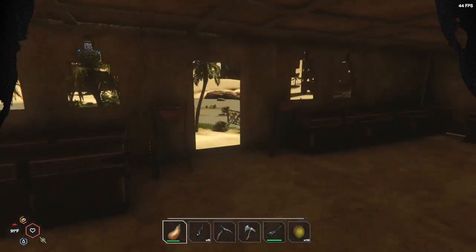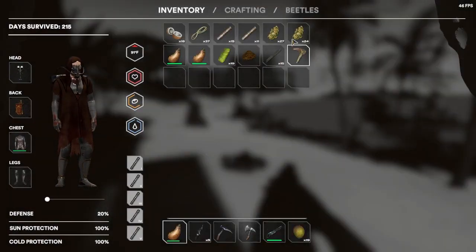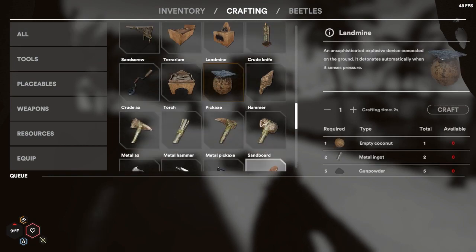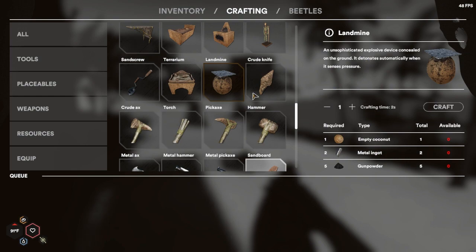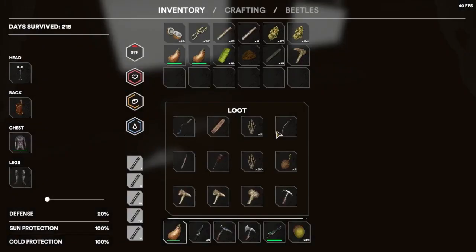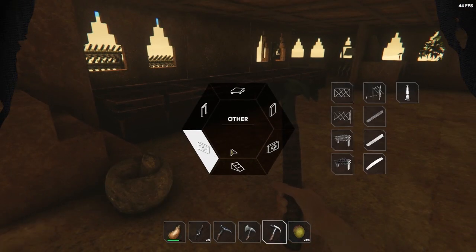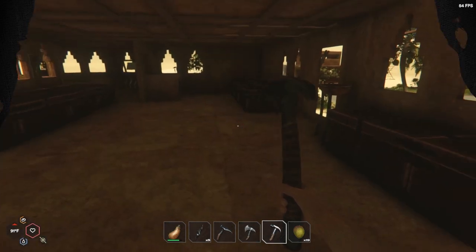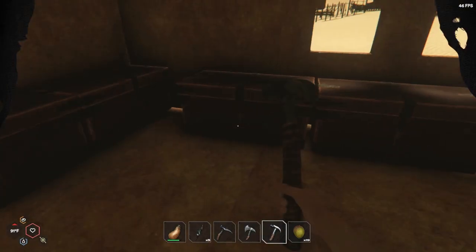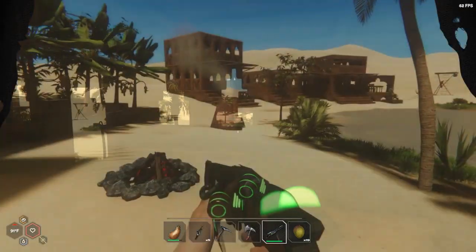Hey guys, welcome back to Star Sand. If you've seen my recent video, we went and found the new recipes. Let me bring those up real fast — the new recipe scrolls for the landmine. I need the hammer and the recipe for the metal spikes. The one thing I wanted to do was test out the landmines today and see how they fare against our lovely alien bug friends.